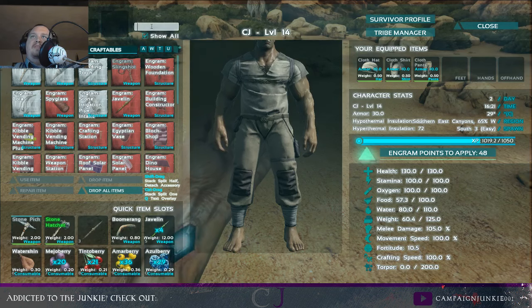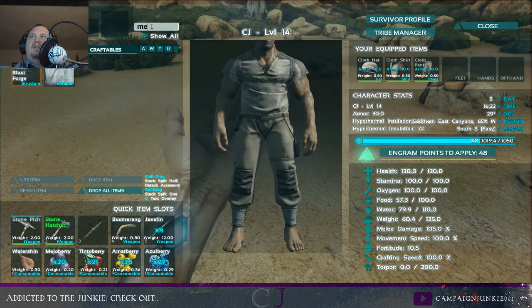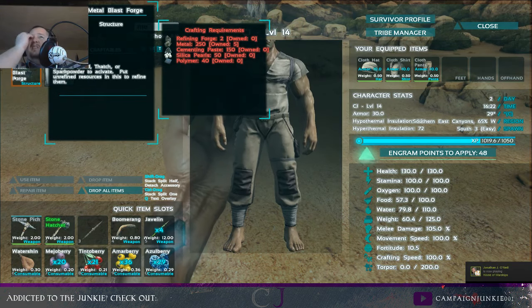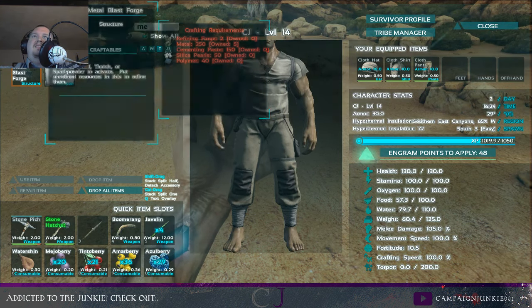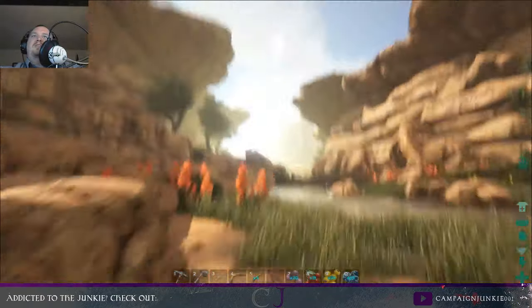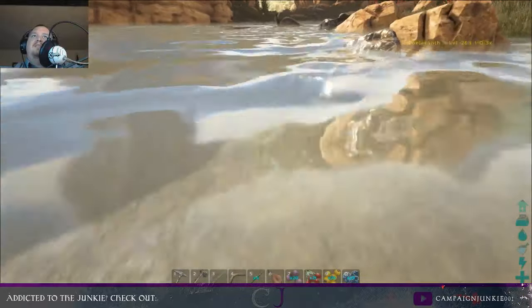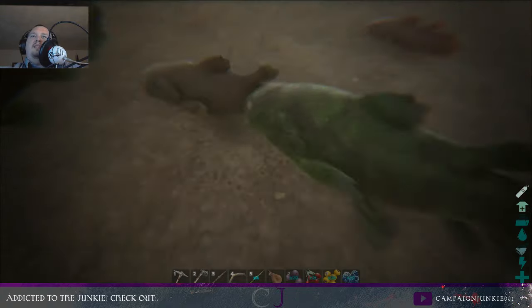There's one metal. I need to make a refining forge - two of them - with 250 of a lot of stuff. The only hope I have of building one of those anytime soon is getting these engrams, and the only way I can get those is if I level up.